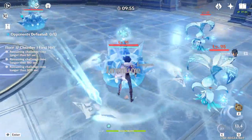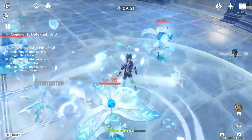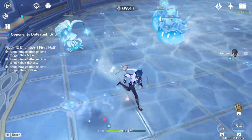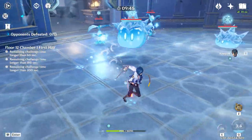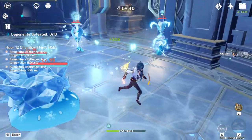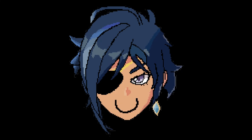At the moment, his biggest weakness is definitely the fact that he cannot do much in Abyss Floor 12. However, new Abyss floors have been announced, and we can expect Floor 12 to not be a Cryo floor anymore. While in the current Abyss he's basically useless on Floor 12, he is insanely strong on Floors 9, 10, and 11.